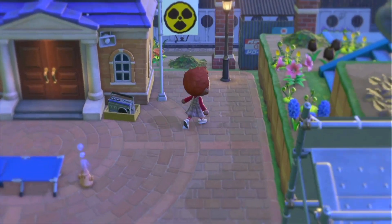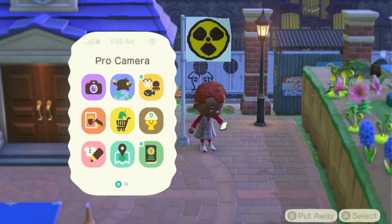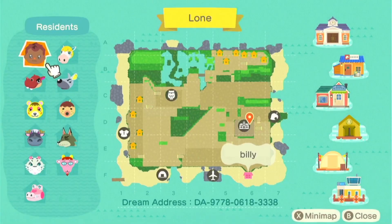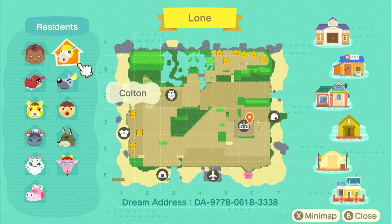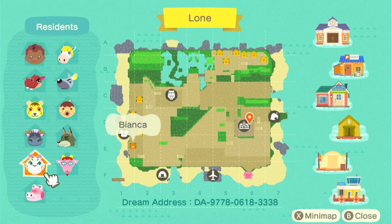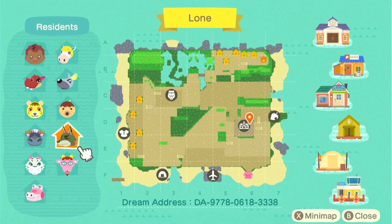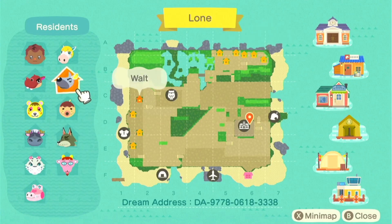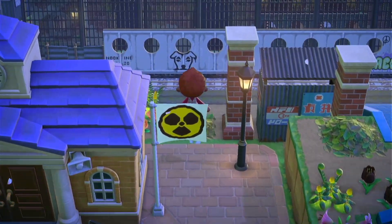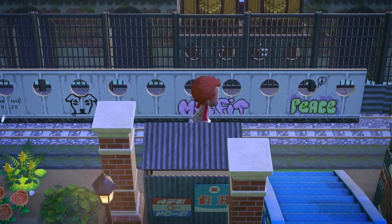Here's the flag, and then here's the map. Beaches and interiors are not done on this island, and I think these are my original 10 villagers - I did not villager hunt on this island at all. So we have Biff, Tammy, Rodeo, Bianca, Gail, Velma, Doby, Zucker, Walt, and Colton. Let's get into it and I'll show you guys how to get to the airport.